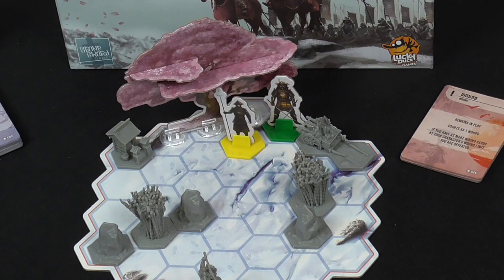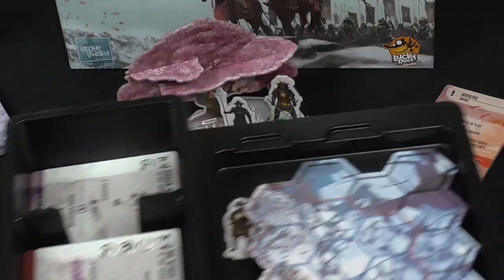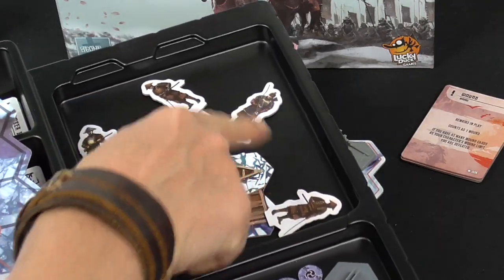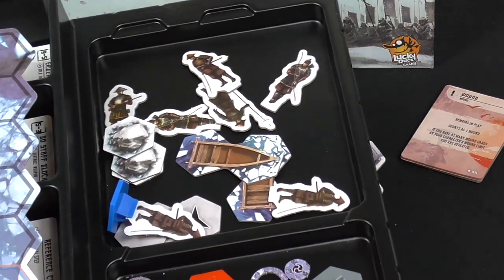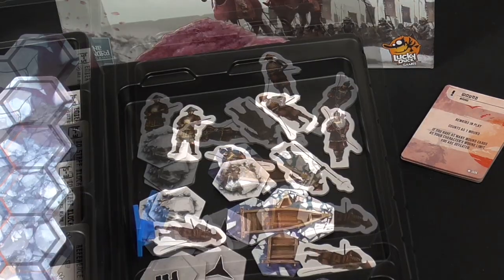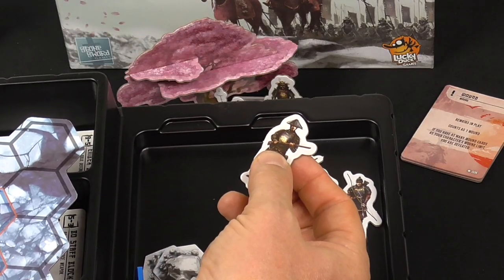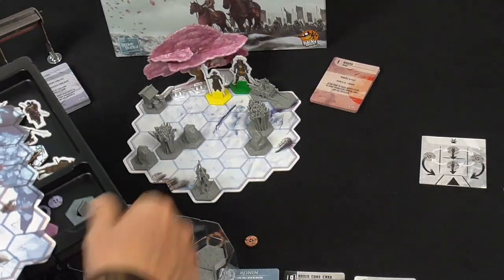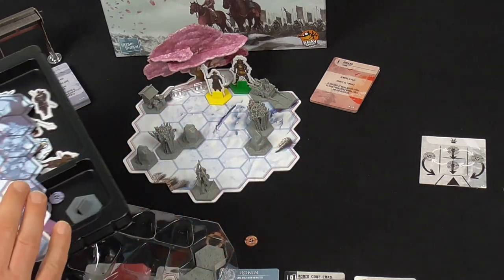I've picked the Samurai Boss and Yari Ashigari as opponents. In the insert there are cardboard standees for different types — we've got the Katana Ashigari and one carrying a firearm, the Arcbusier. There's also a double-sided terrain tile: snowy terrain on one side and a burning village on the flip side.